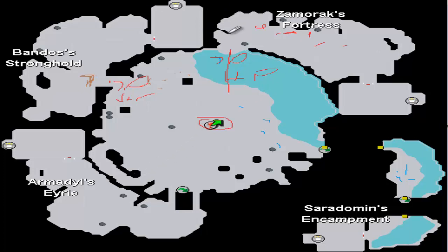Moving on to Armadyl, you need 70 Range, which is not too bad. But you also need a Mithril Grapple, and a lot of people don't even know what a Mithril Grapple is — it's a little thing you swing across gaps, like you'll see in movies where people shoot it up and climb a wall. You can make them with a rope and a Mithril Bar or something. To get into the Armadyl Chamber, you need to kill 40 of Armadyl's monsters. The problem is they're actually pretty high level. The easiest ones to kill are the Aviansies, which we'll talk about a little bit later.